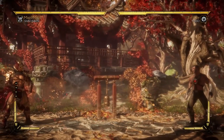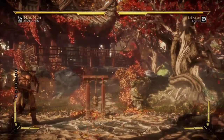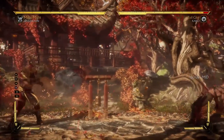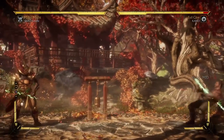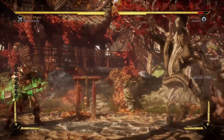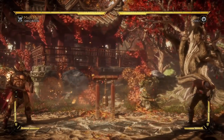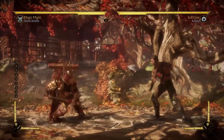That's how you deal with an annoying zoner. Of course, if you have a projectile yourself, you can try throwing it. The reason I'm not doing that with Shao Kahn — and he's a good demonstration for this — is because both of his projectiles start up extremely slow, so I'm going to lose most zoning battles if I get into one. Instead, use the duck and advancing tactic.